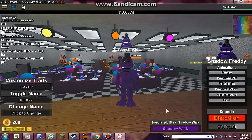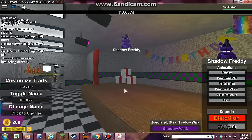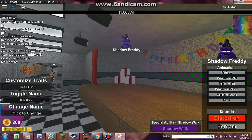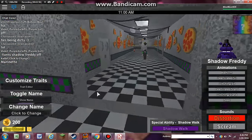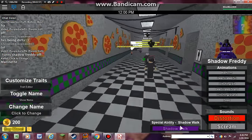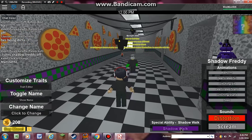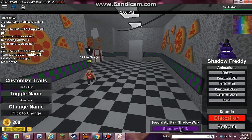The most important one — the one you're going to have the most fun with — is the shadow walk, where you turn invisible. As you can see, they can see your name, but you can just go toggle. You see where it says 'toggle name'? Under that it says 'hide name.' You click that, and if you want to show your name, you click 'show your name.' You're completely invisible — no one can see you. Watch this. Boop. I'm here. I'm here. And I'm gone.